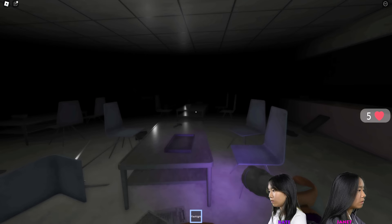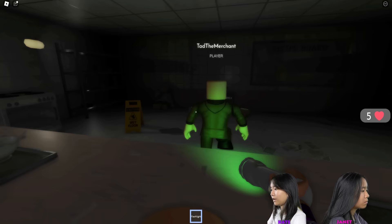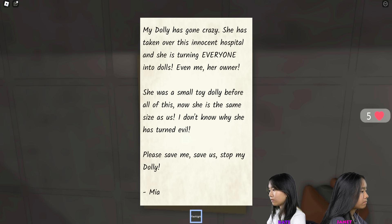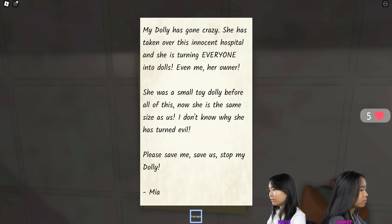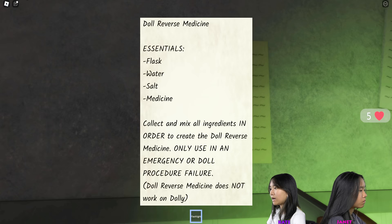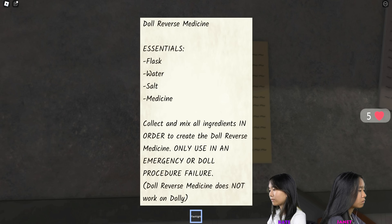She's evil. He got a hammer — I'll smash this glass on the tray. There's a note: 'My Dolly has gone crazy, she has taken over this innocent hospital and she's turning everyone into dolls, even me — her owner. Please save us, stop my Dolly.' Another note: 'Doll reverse medicine essentials — flask, water, salt, medicine. Mix ingredients in order to create the doll reverse medicine.'